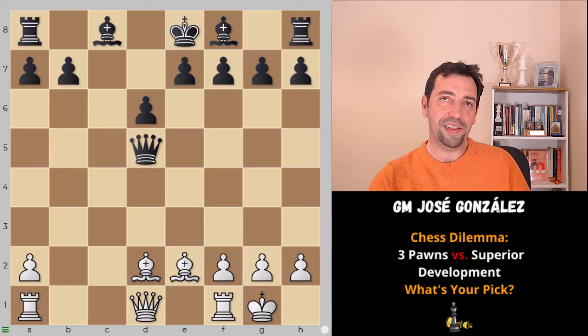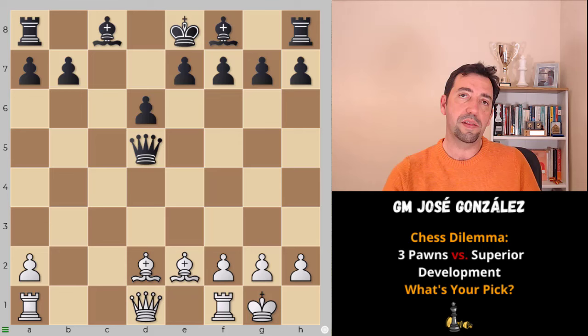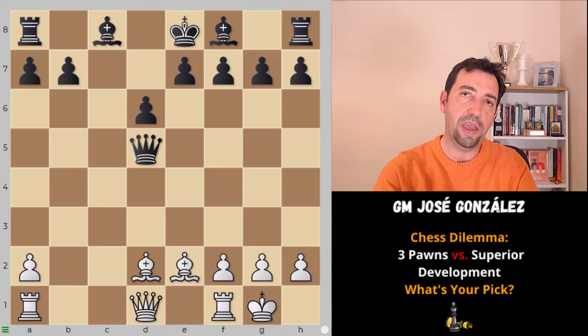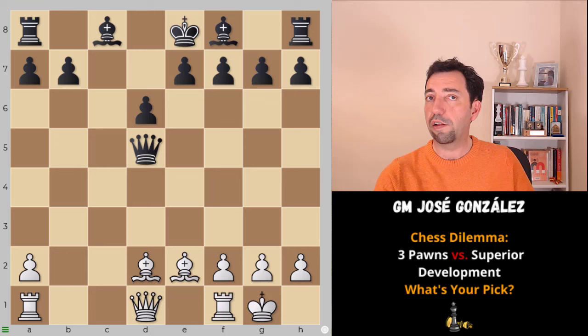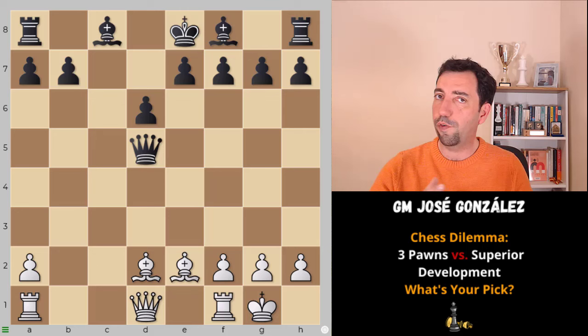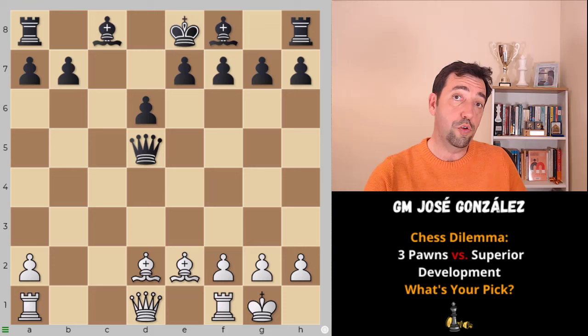Welcome back. In today's video we're going to discuss a typical dilemma we face as chess players: grabbing material or sacrificing material. In this case, grabbing pawns but staying behind in development, or sacrificing pawns to gain better development and bring all your pieces as fast as you can to the game, trying to attack your enemy's king. It sounds more attractive to sacrifice material, but in practice it is really tough because you may sacrifice pawns and if you are not able to coordinate a good attack...